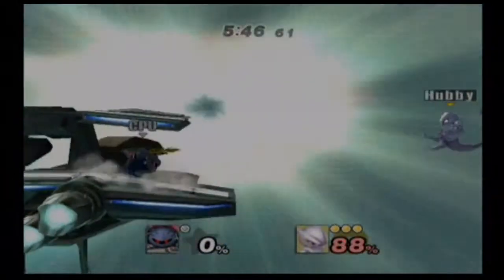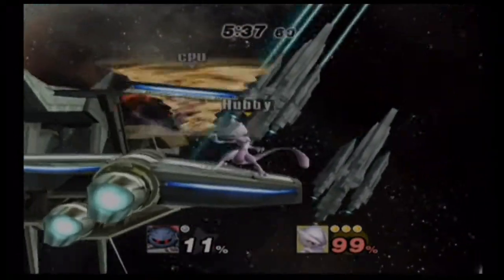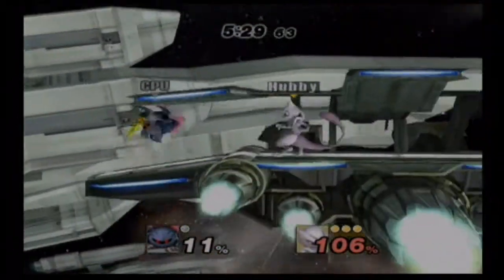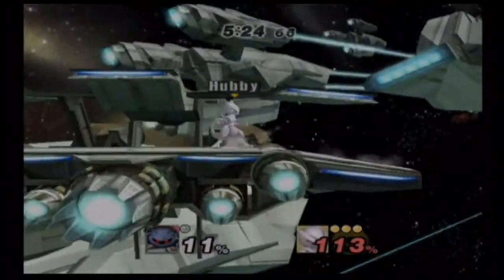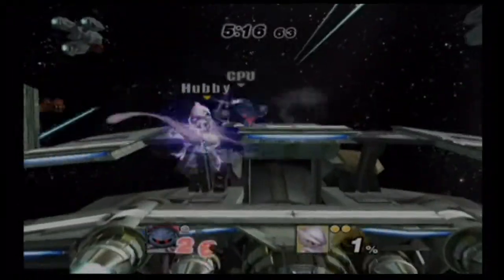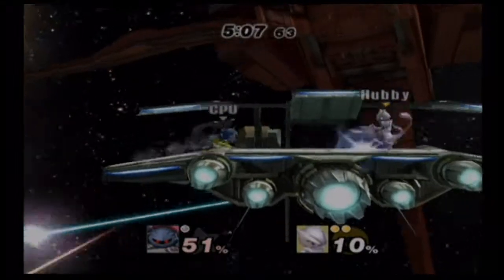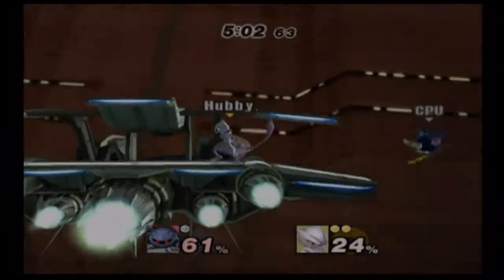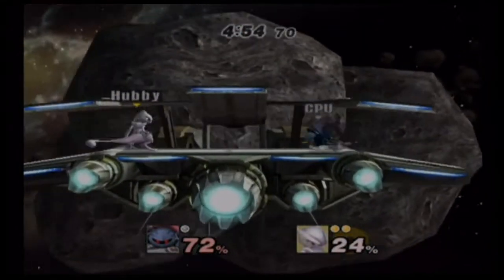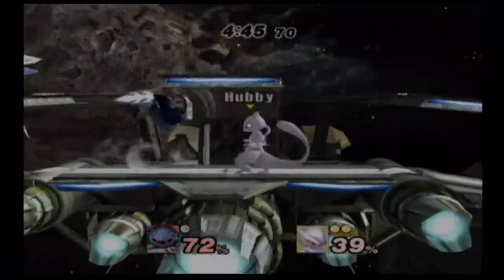Mewtwo got his moonwalk abilities back. His dash attack is the same, his jabs are good. Now his specials are a bit different — Mewtwo has recovered Shadow Ball, which is nice. Mewtwo has floating capabilities, and maybe that's why I'm not good because I can't play floaties. People tell me with Peach that I don't float enough, and I'm probably not floating enough with Mewtwo either. His rolling seems a bit longer than before. When he's air dodging, he just disappears like before — really nice. Same with his spot dodge.